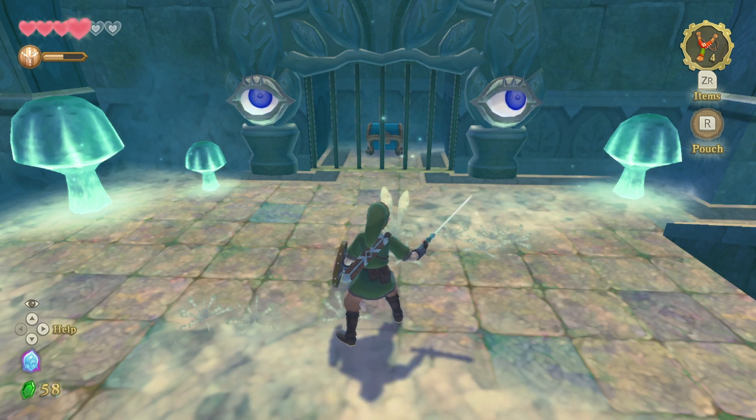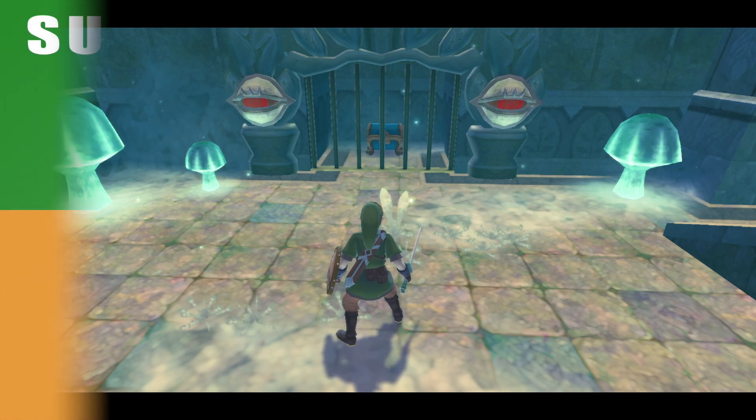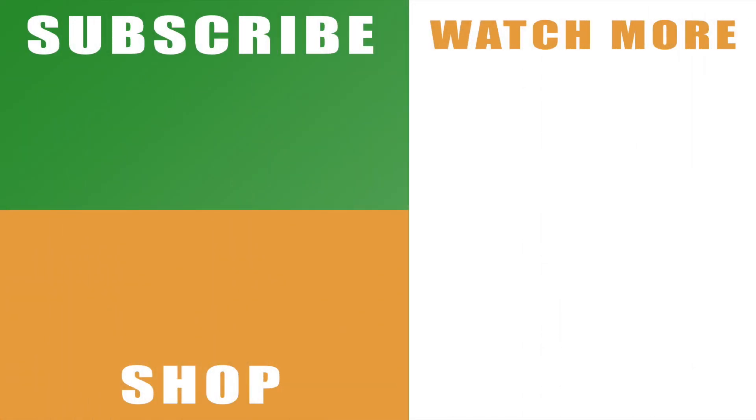And then once you're past the spiders, you can hit them inside the eyes or do whatever it is you need to do past the spiders once they're out of the way. But that is how to kill the spiders in Skyview Temple in the Legend of Zelda Skyward Sword HD.